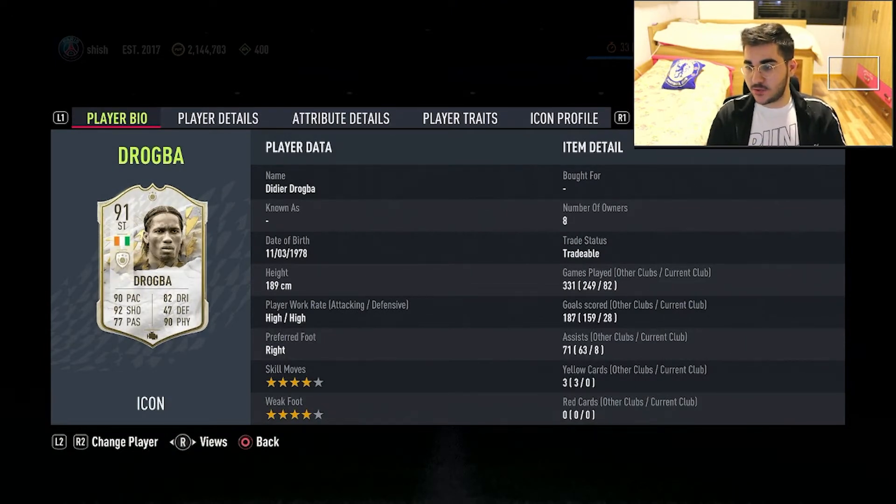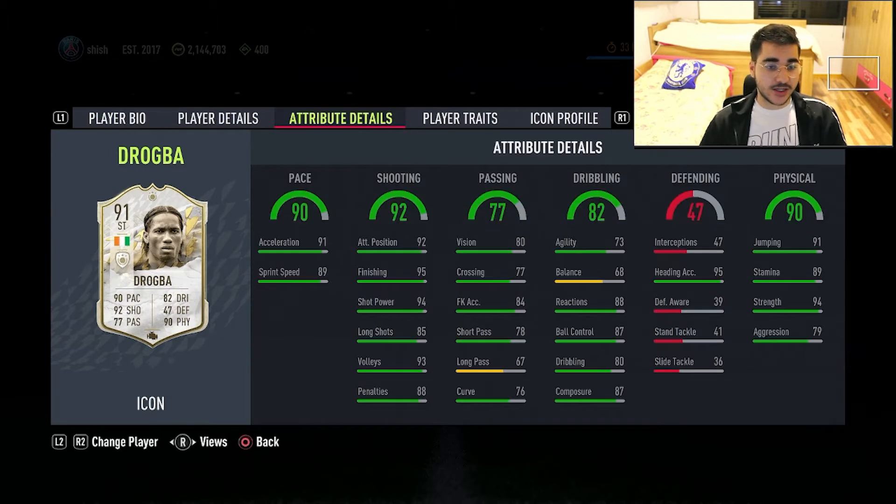His work rate is high/high - I'd prefer high/medium or high/low, but it is what it is. He's four-star four-star. For the cam style, I think engine is the best choice because it boosts balance, agility, pace, and passing - the most lacking parts. The shooting and physical are already top tier, so engine makes more sense than hunter.